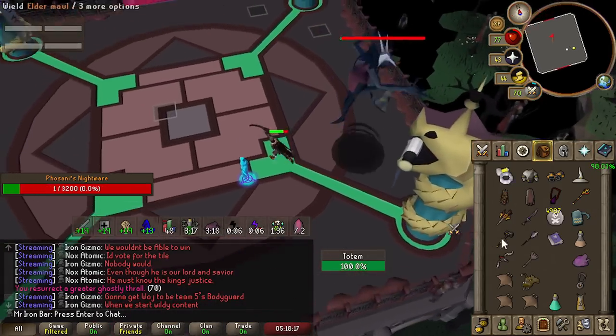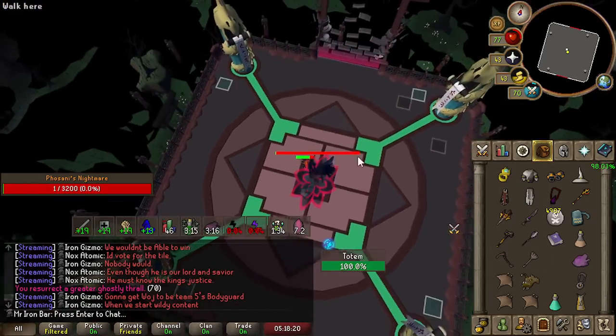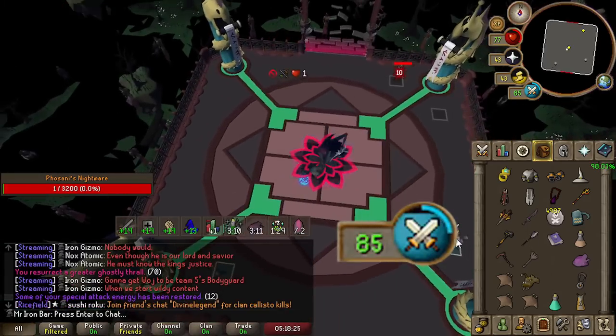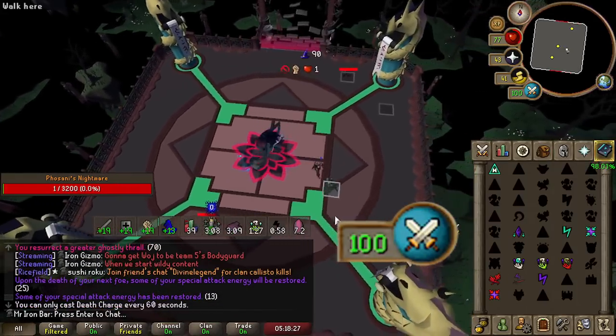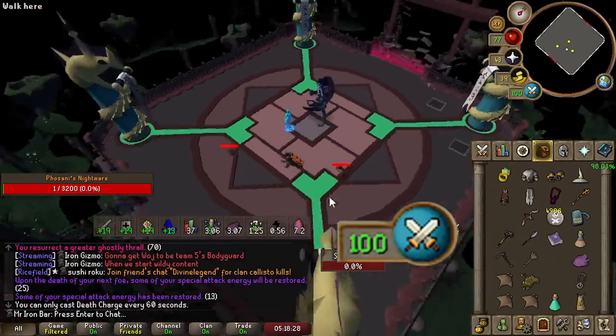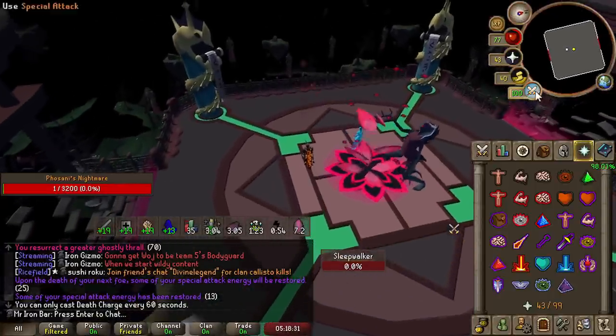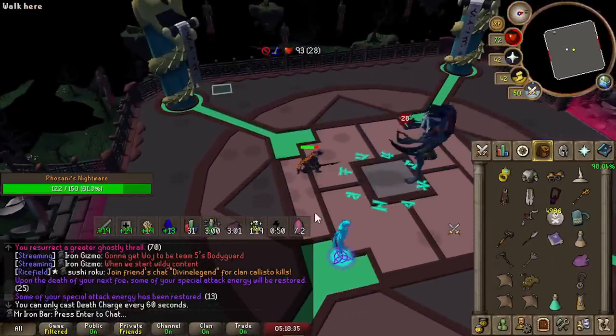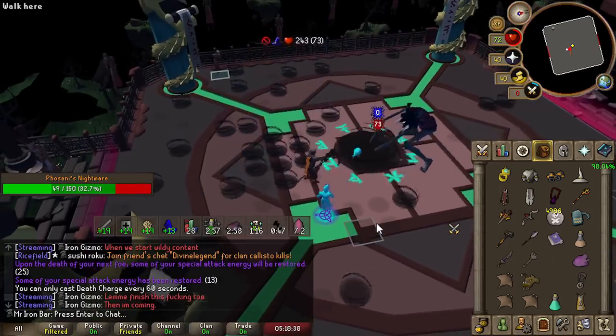We're only gonna get one spec and we're just gonna have to accept that. Oh, maybe not — that was so sick. I just back-to-back discharged. I didn't think I was gonna be able to pull it off. That means full spec bar for two Void Waker specs.